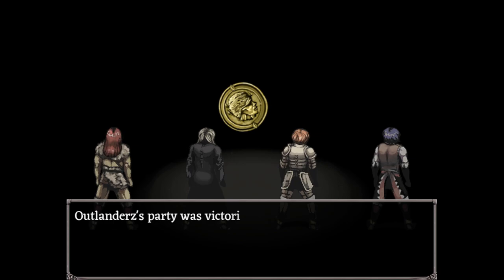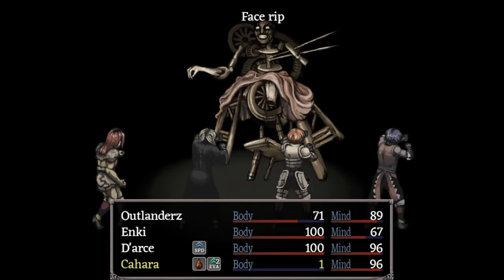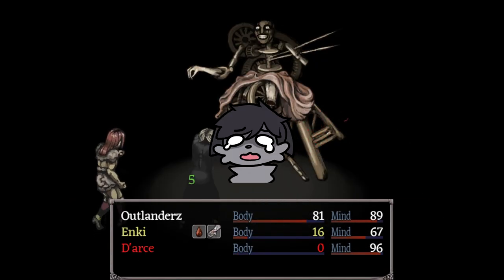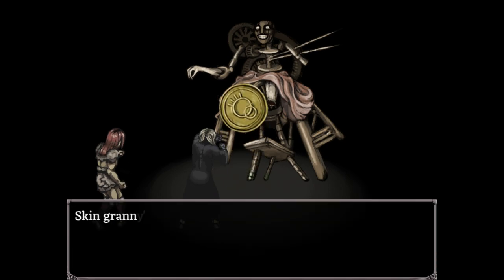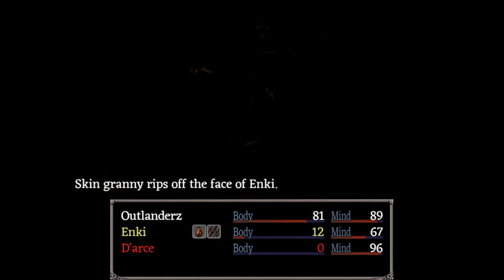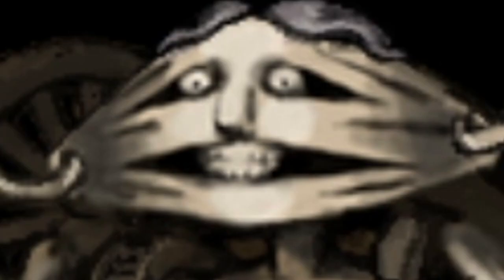You might be interested in what this coin toss does. After a lot of tries, a lot of party members dying, and many failed attempts, I finally got caught by it. The Skin Granny removed Enki's face, leaving Enki faceless on the floor, dead.